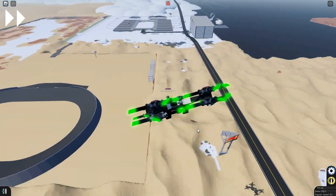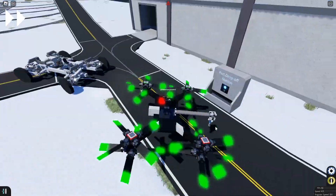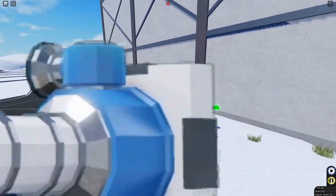Now head to the drop-off zone by the warehouse. You can see me realizing I should have landed and deposited it that way, but I did manage to get it inside the drop-off zone.